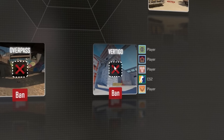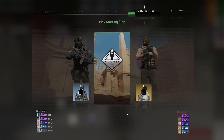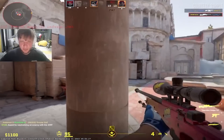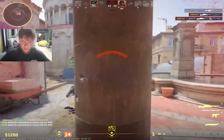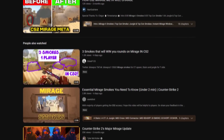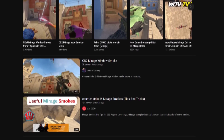Whatever your random teammates decide to leave you on, you will be ready. Learn your one smoke for each map, throw it every round, and bait out sorry followers in your random teammates and trade them. Trust us. The world of utility is forever changing and there's always more you can learn. This is merely the first step, but the longest journey begins with one.